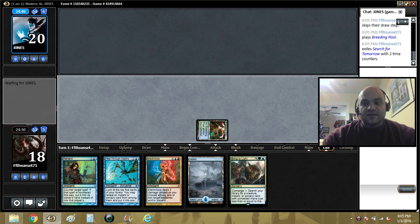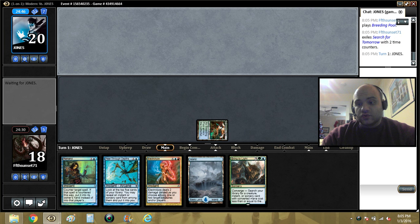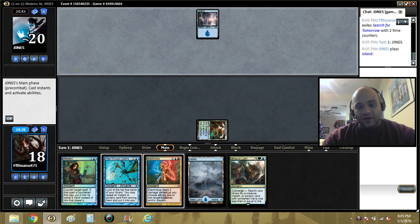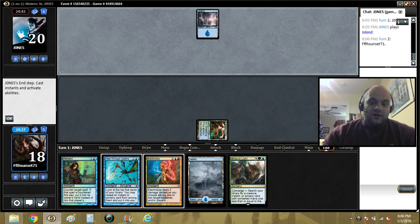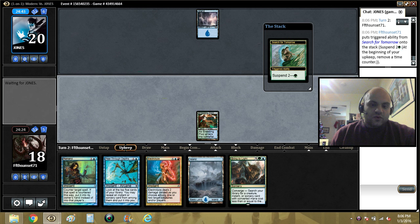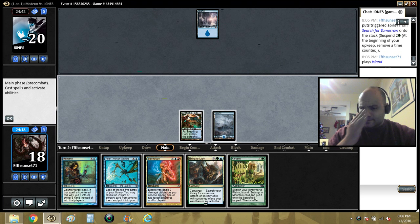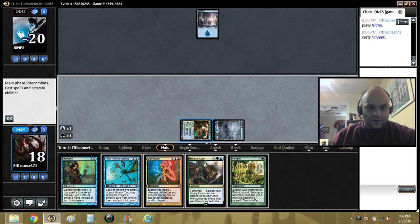On the cons side, if you don't draw Omen none of these things are true, and you have to play more Valakuts. It's also more easily disrupted if the opponent wants to destroy your Omen, so there's that.